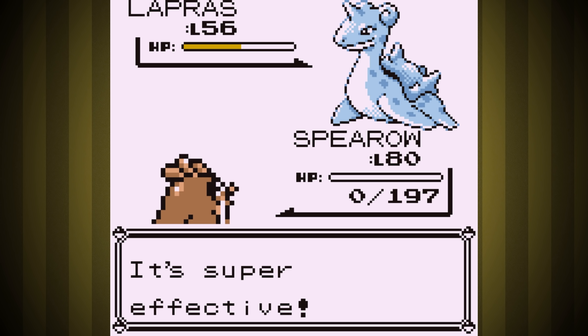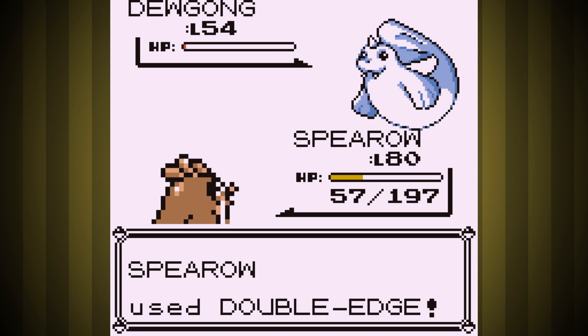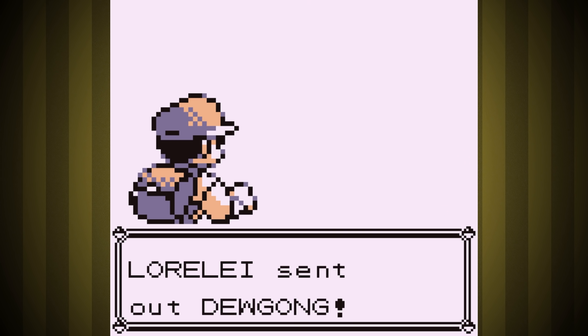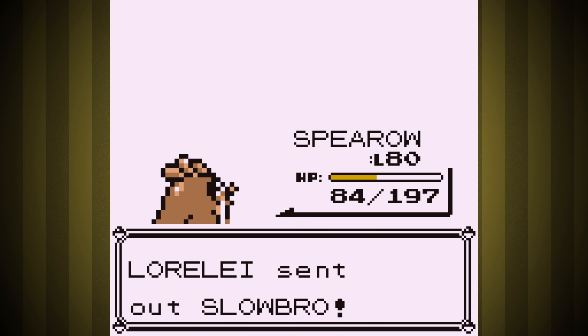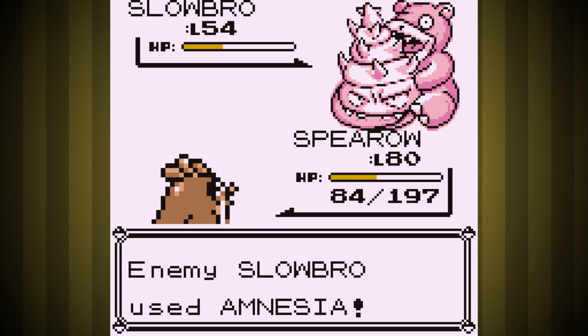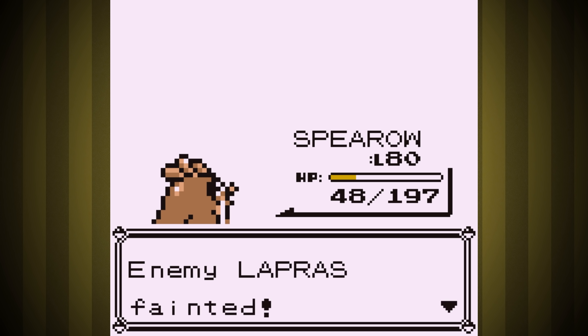I lost that attempt by the way — this fight is absolutely awful. It took many, many tries of blacking out and running back. I was stubborn about not using more than three Double Teams because it felt more fair given the glitch going on. Eventually we just barely hung on and won the fight against Lorelei.